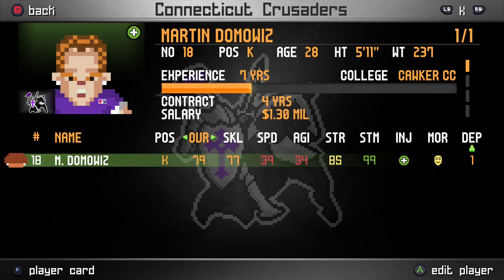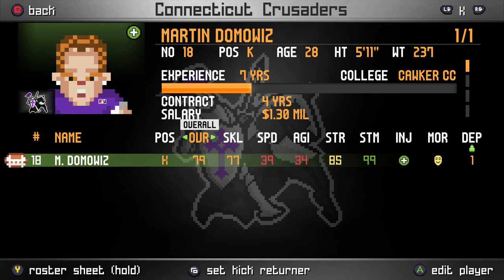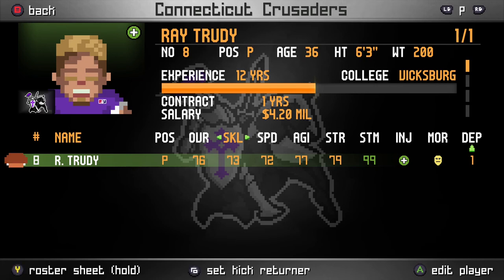Our special teams are really nothing special. We've got Martin Domowicz as the starting and only kicker, and Ray Trudy as the starting and only punter. Both of these guys are pretty bad. Our kicker is decent — he's got a pretty decent leg at 85 strength, but his skill level isn't great. You'll see how the kicking mechanics work once we get into our first game — I'll explain all of that then. But for now, this is just meeting the team.